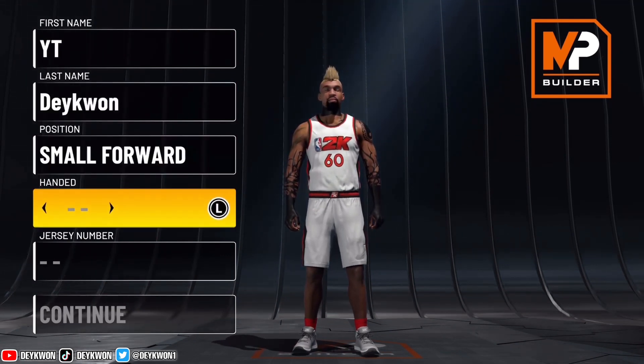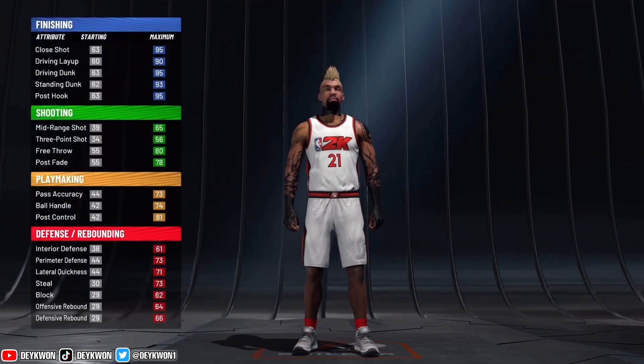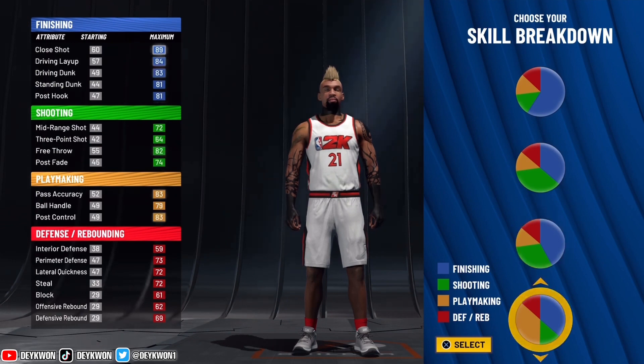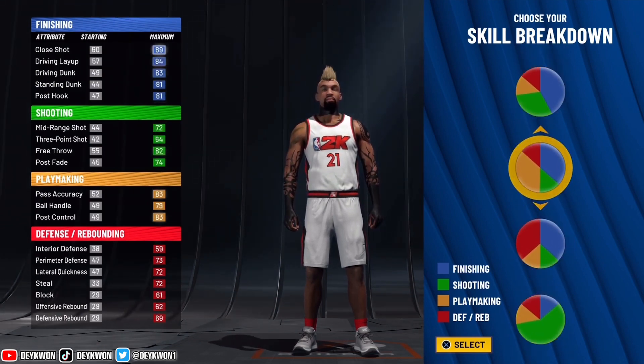We're also gonna be showing y'all a build I'm gonna be using. Start off with small forward — we're doing that for a reason, not a lot of people use small forwards either. For your handedness it doesn't matter, just choose what you're comfortable with or else it's gonna mess up your whole triple threat game.